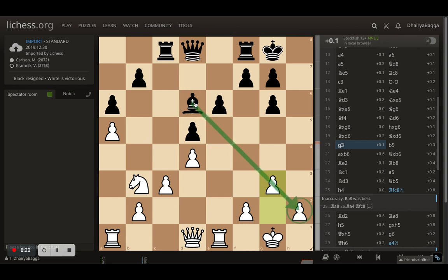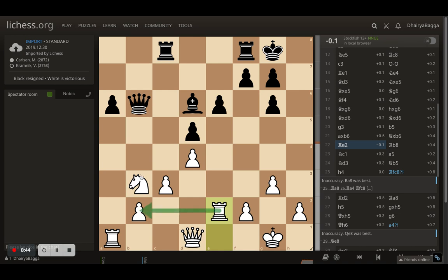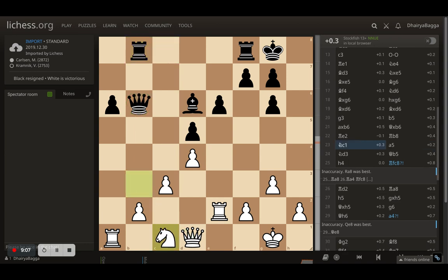Magnus goes with pawn to g3, making sure the bishop is always cut off with no threats. Then b5 by Kramnik — the idea is if en passant happens, Kramnik can take with the queen and his queen will be active. Magnus takes the pawn and queen takes back. Rook to e2 will defend the pawn once the knight is moved — you want all pawns defended heading into a closely contested endgame. Then rook to b8 with battery, attacking the knight. The knight comes back to c1, as going to d2 would lose the pawn by blocking the rook's defense.